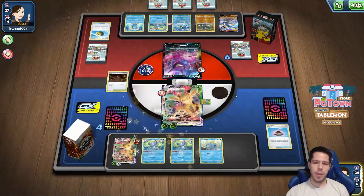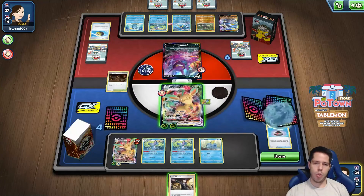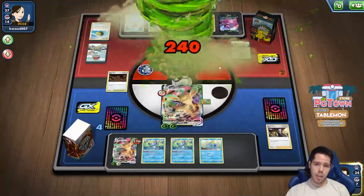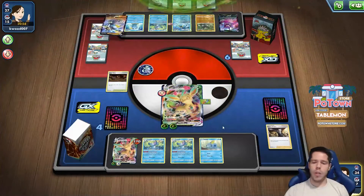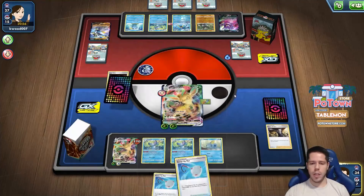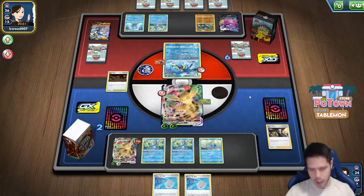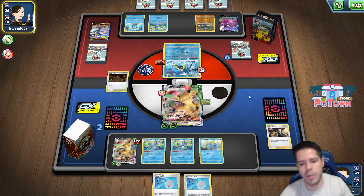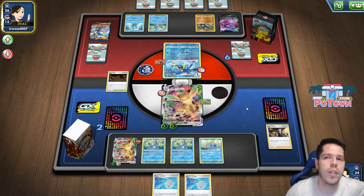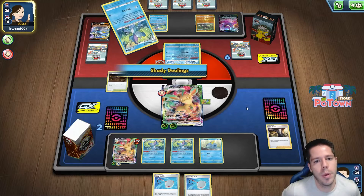My opponent will see the Boss and know that's their cue to concede the match. They will not be attacking next turn. I only need a Level Ball, Incense, or Inteleon — or a Scoop Up Net — to search for Boss and knock out the Crobat. If my stadium gets countered, I could use Scoop Up Net to get back the Drizzle and search for Evolution Incense, Inteleon, or a stadium and the game-winning Boss.